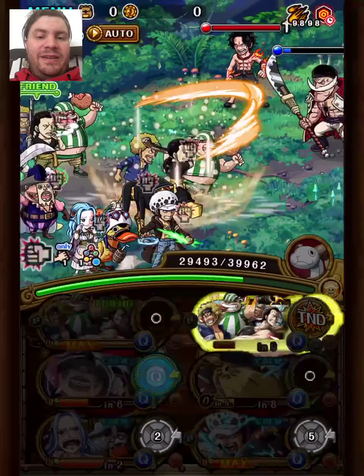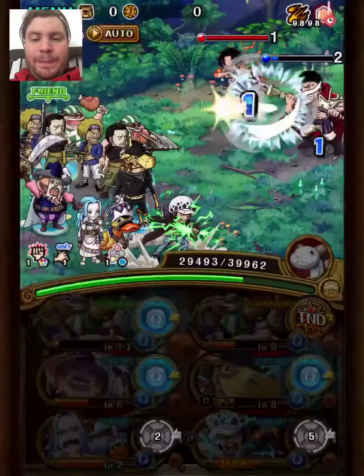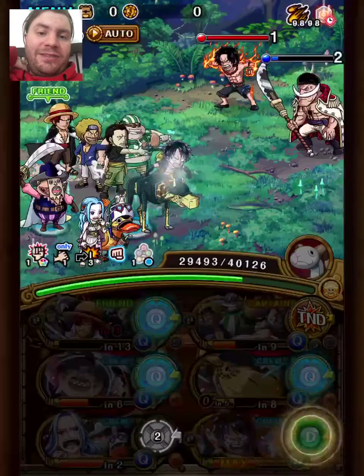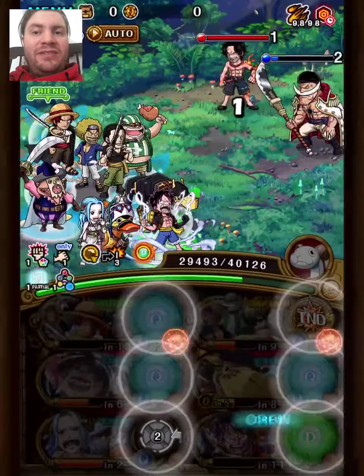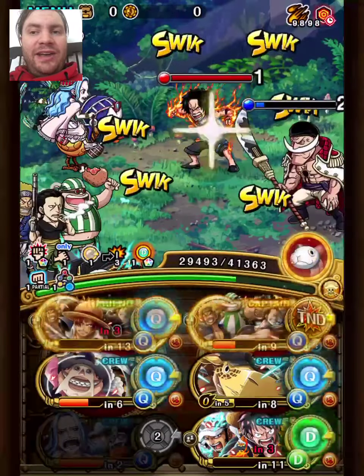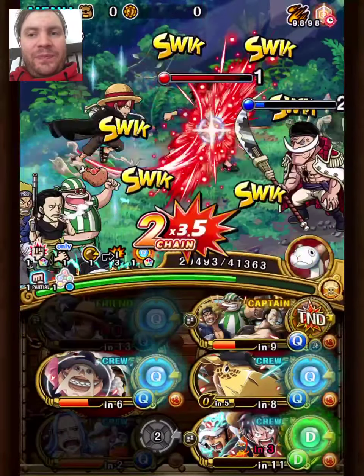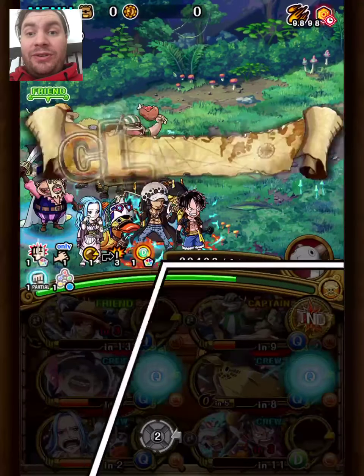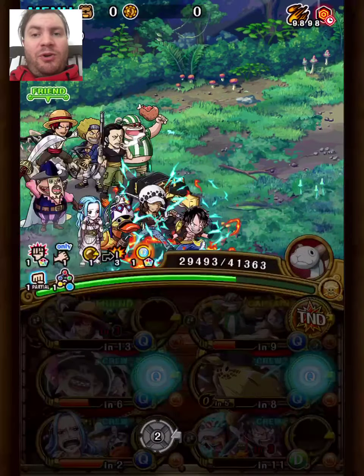Ace isn't really needed, but he's nice for extra damage. For most teams I'm not putting any support, because all my units are very highly invested, so I want to try and let others match that investment by putting stat supports. It works well for everything except for the Strength team, since the Strength team has quite a few supports.